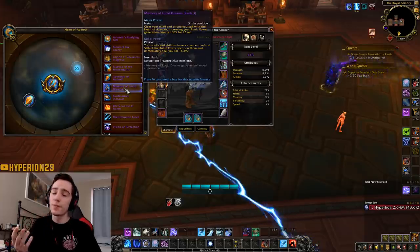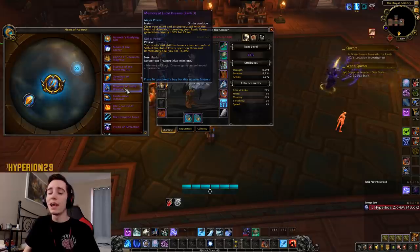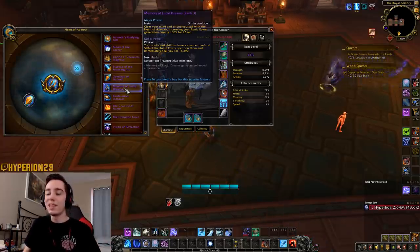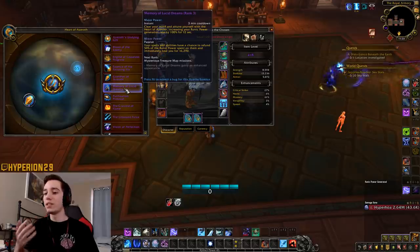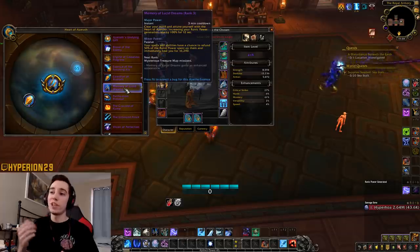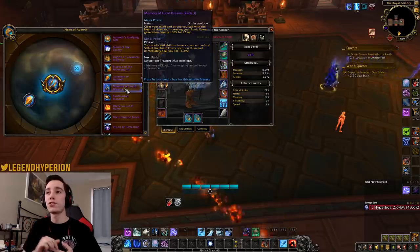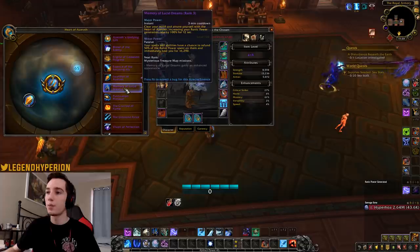For Unholy, this is way less beneficial because of the Unholy Frenzy build — runic power is essentially only used to proc Runic Corruption, and the damage from Death Coils is still fairly low. If they buff some Unholy talents and buff Gargoyle, there is potential to use this trait for a Gargoyle build, which I'd be quite excited about.